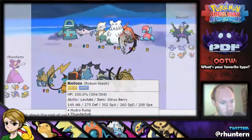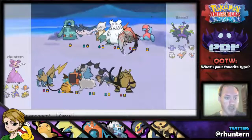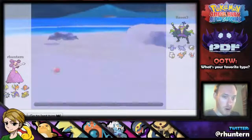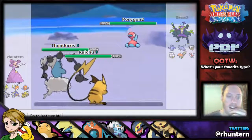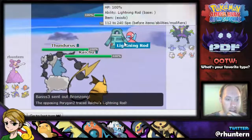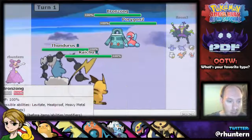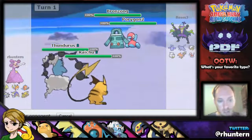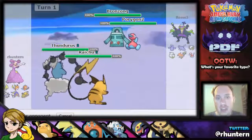Obviously Rotom is our best option against that. I think if we go Raichu lead — it's 6v6 so we don't have to worry about the other four. He's definitely gonna be bringing that Marowak. What I can do is fake out one and taunt the other. I'm gonna taunt the Porygon2 and fake out the Bronzong, and then next turn I can just taunt the Bronzong and lay in some damage onto the Porygon2. This is a good lead to stop Trick Room.